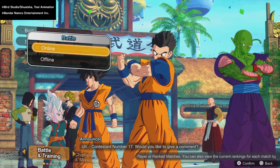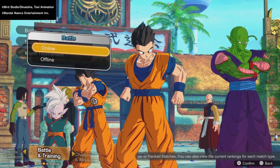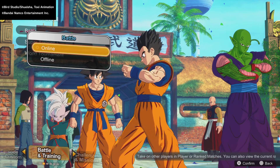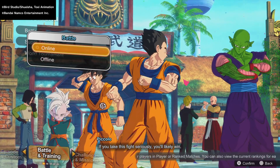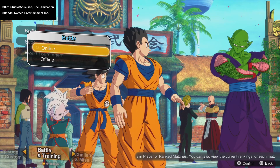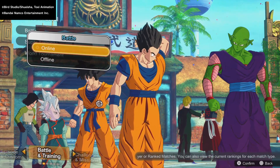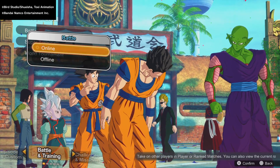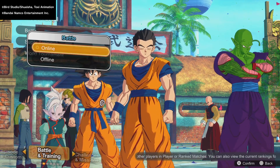You press the PS button, then you go to Network. After you click on Network Settings, you will go to your connection that you're using. So you go to Setup Internet Connection. Then you press Start or the Options button on the connection you're using. For example, I'm using this Wired LAN 1R. Then you go to Advanced Settings.